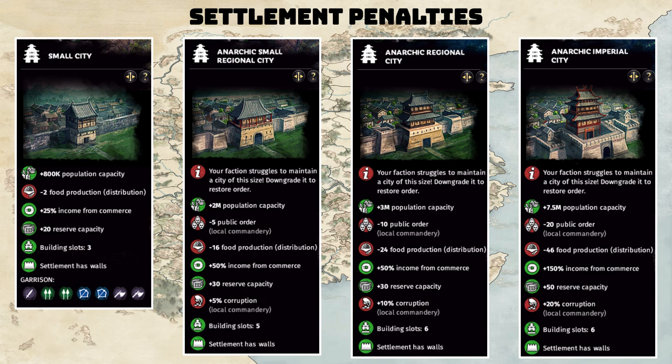So you can counteract your tall build with the underling. You might not want to go tall in most commanderies. You could go to a small regional city to gain access to top-tier upgrades, then downgrade back to a city — for example, upgrade to a small regional city to get a level 3 forge, then downgrade the settlement back down, losing the corruption while still keeping the upgraded building. There are a lot of options to counteract the anarchic nature of Bandit settlements.